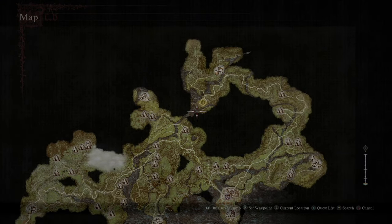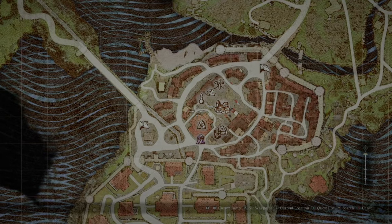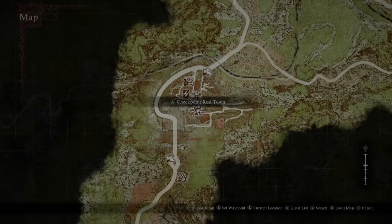For everybody brand new to the game, I'm gonna do this really fast. You start off and you're gonna make your way to Venworth, then you're gonna take the left ox cart station — that's gonna bring you over to the Checkpoint Rest Town.